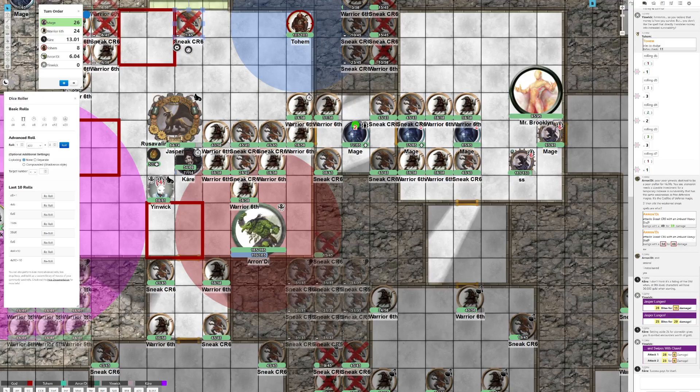I will double five-foot step over here with the power of mobility, then cast a sound burst on this nice grouping of sound-burst-shaped enemies. I'll spontaneous heighten it, so that is a DC 22 reflex save for all of them, and then also a fortitude save.